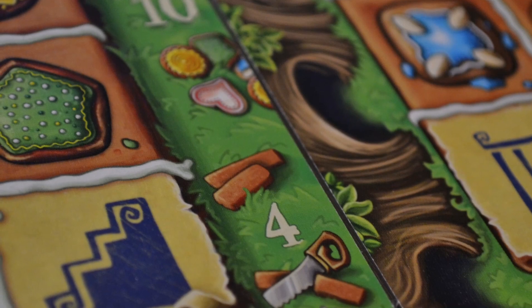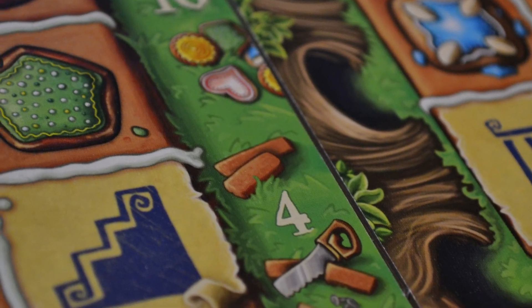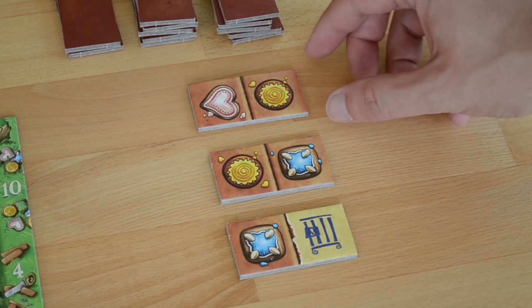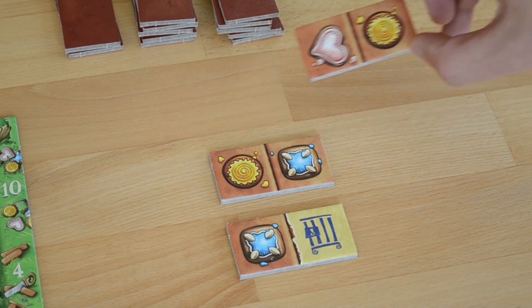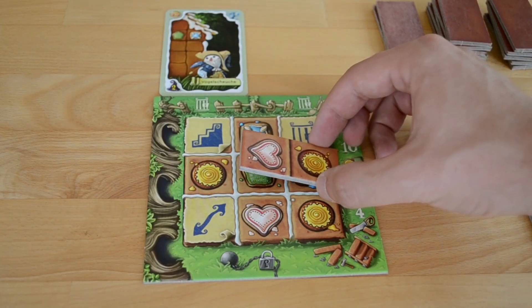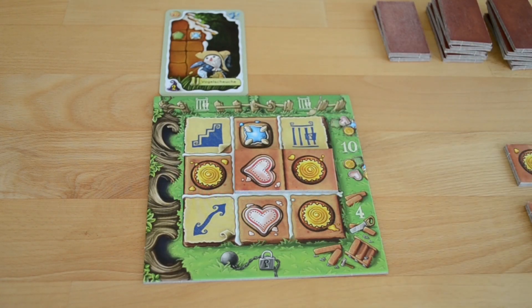Our thoughts come after four plays with two players, one play with three players, and one play with four players. To start, everyone receives their own stack of 15 tiles, which will be used to build their gingerbread house over 15 rounds. On your turn, you'll select one of three available tiles from your stack and place it on your house or player board, and immediately receive what is indicated on the two symbols that you have covered up.